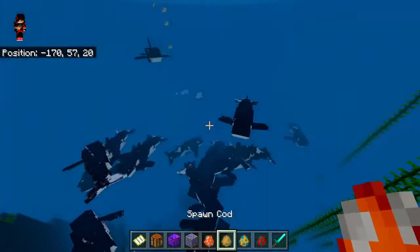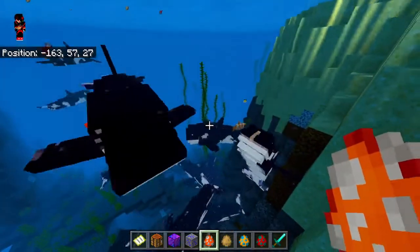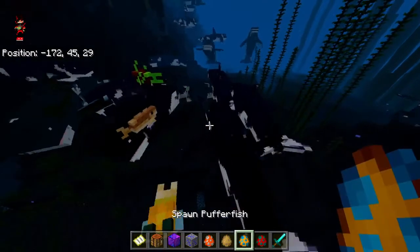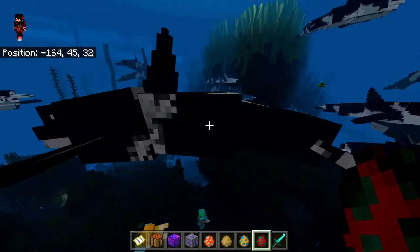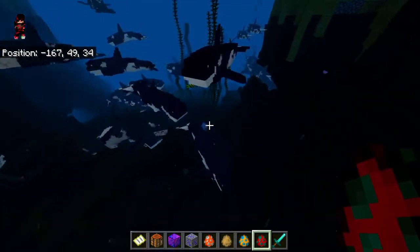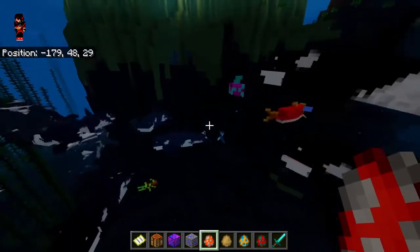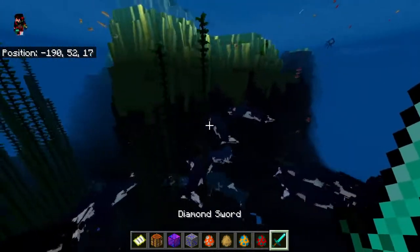I've got a ton of spawn eggs here for fish and I want to see if these will die. The cod died. Looks like they haven't found the puffer fish or tropical fish. Let me spawn some more puffer fish - will they go after them? It doesn't look like it. They're not killing the tropical fish or the puffer fish. Interesting - so they specifically target cod.